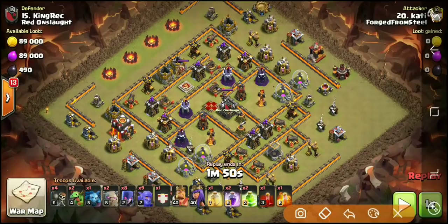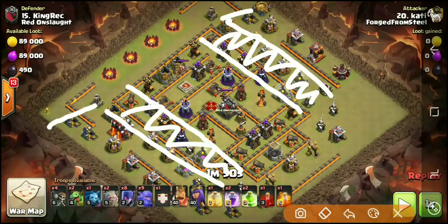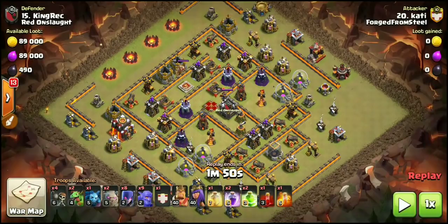He's gonna drop down a golem to trim the flanks on each side, getting rid of all the trash. The golem is gonna target that mortar and ideally take out all the surrounding structures. Just like Zongo's attack, he drops wall breakers to pop the wall, a jump spell here, and another jump spell to lead everything to the back end - a runway for his kill squad. He's got two rages, a heal, a poison for the enemy CC, and a skeleton spell - wait until you see how he uses that.